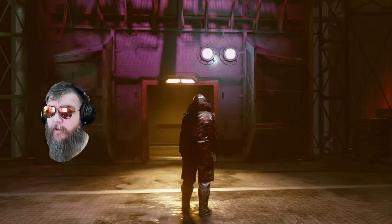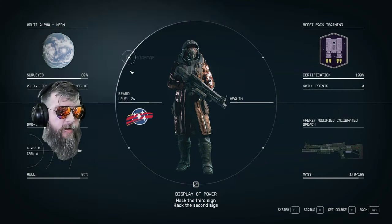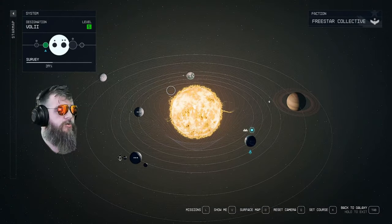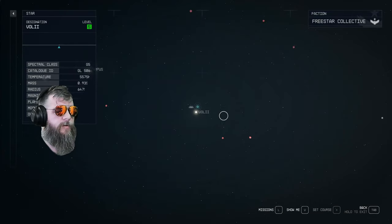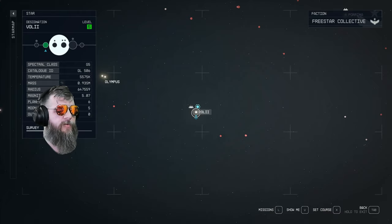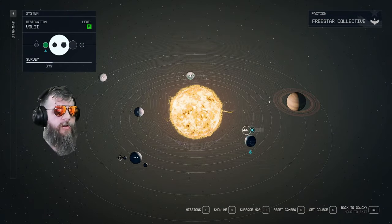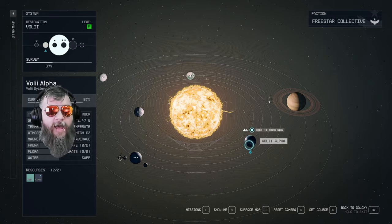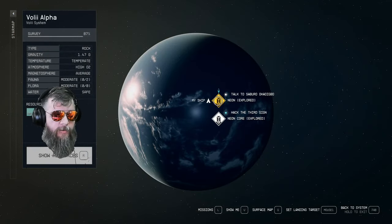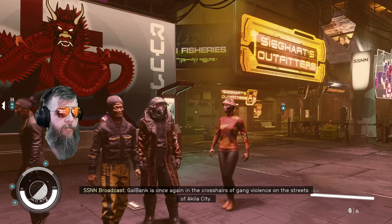The very first thing you're going to need to do is go to the Voli system, right over here — it's just to the right of Olympus. In here you're looking for Voli Alpha and the city of Neon. Just go ahead and land yourself on Neon right there, travel yourself there, and off we go.